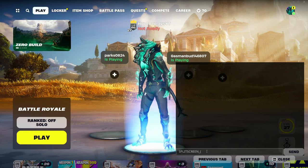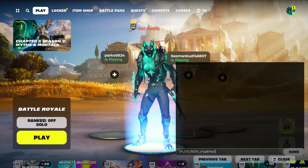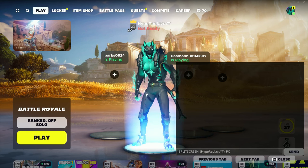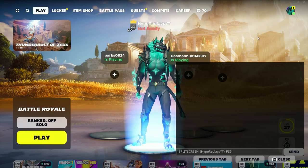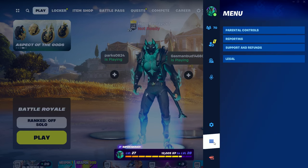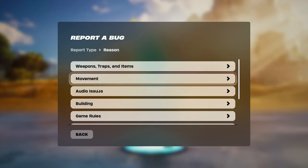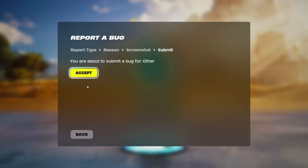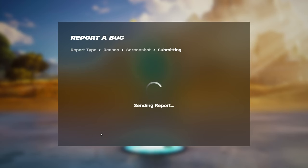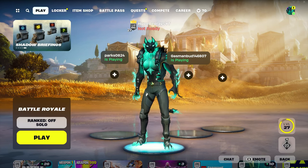After 'splitscreen', type an underscore, then your Epic Games username — make sure you're spelling it correctly — then put your platform (for example, PS5), press underscore, then go to the top right-hand corner, go to reporting, click 'report a bug or player', click 'report a bug', go to other, press continue, then press accept. After that, just restart your game, load back on, and you will have split screen on your account.